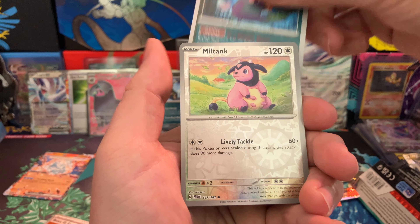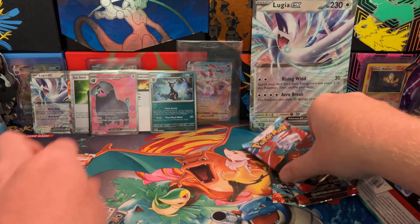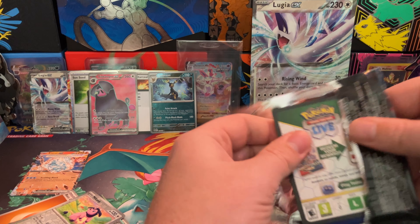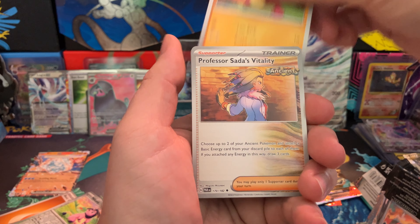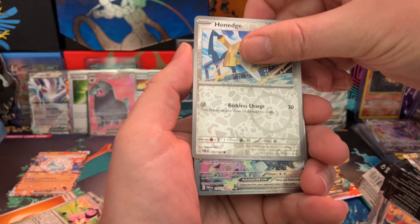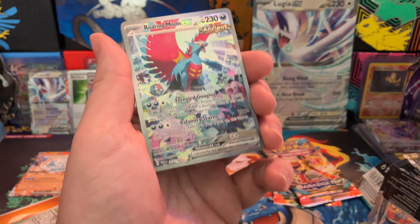More Beko, Miltank, Brute Bonnet. Zubat, Yamagul, Perlorn, Minifu, Sada's Vitality, Minior, Honage...